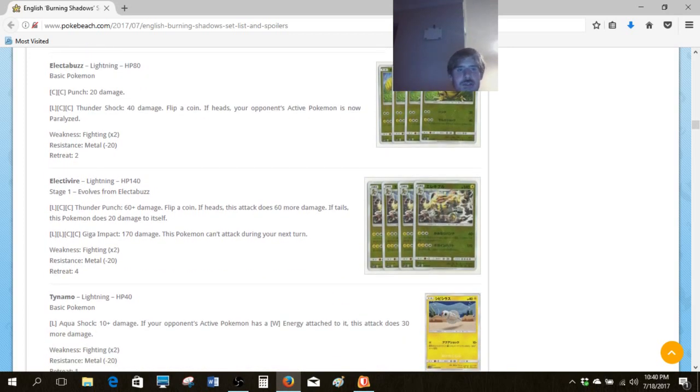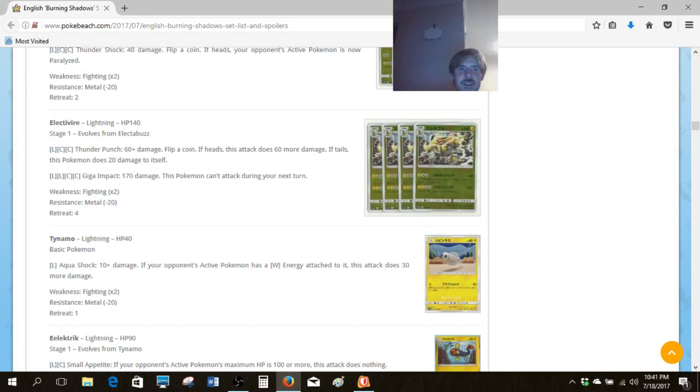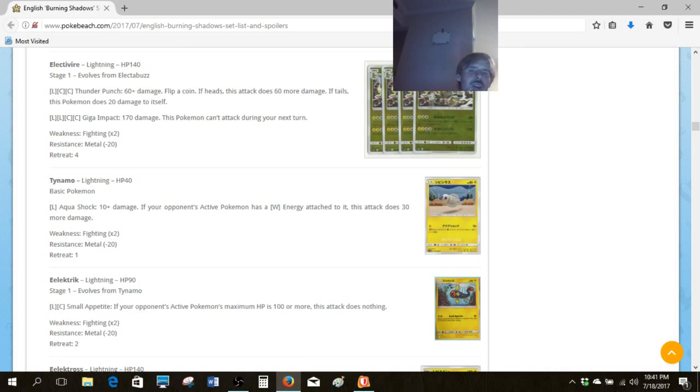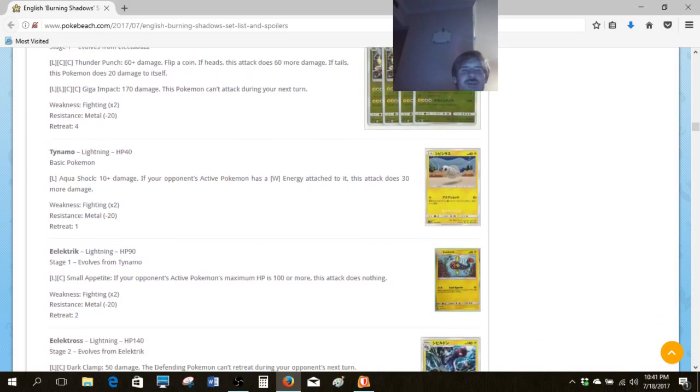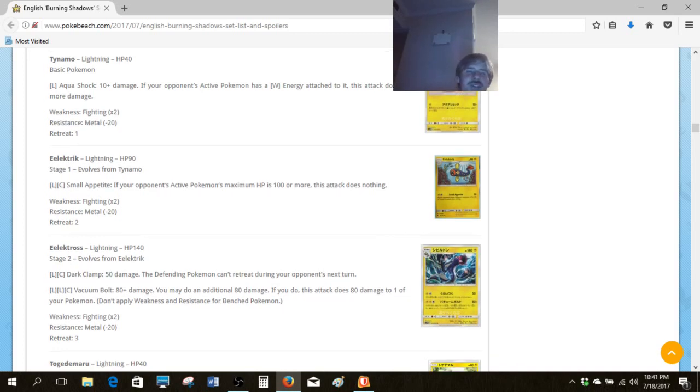We've got the Electivire family. It's a big non-EX Pokemon with damage output to potentially one-shot a GX, which is cool — we've actually seen a couple of cards like this before, like Golurk from Ancient Origins. But the downside for Electivire is it just costs too much. We've got Tynamo — I'm always on the lookout for a new Tynamo to add to Electric decks in Expanded, and this Tynamo's attack really isn't that good, but Metal Resistance might be relevant, so it's worth keeping an eye on.